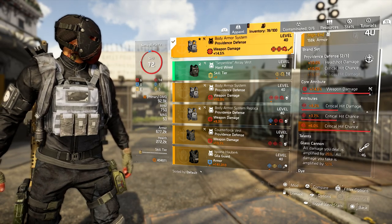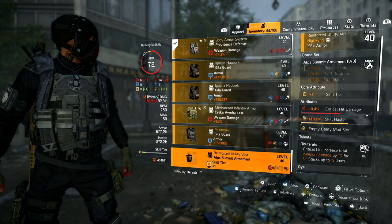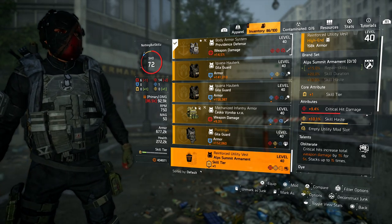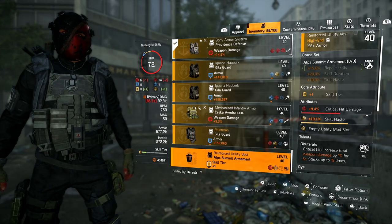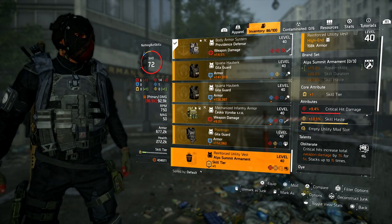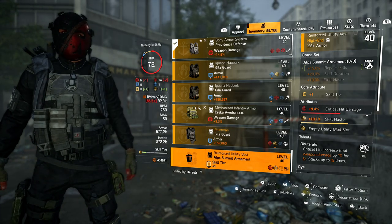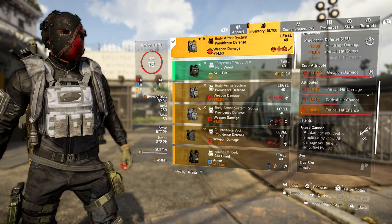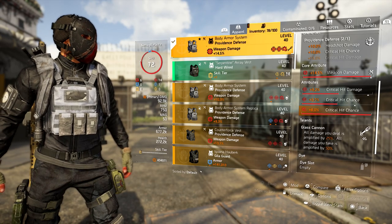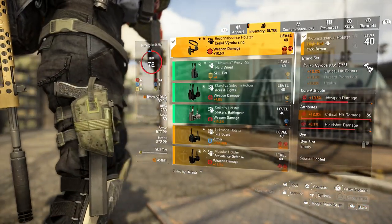If you guys are really struggling with running Glass Cannon, take a look at Obliterate — critical hits increase total weapon damage by 1% for 5 seconds, stacking up to 15 times, so you can have an additional 15% weapon damage. Or you can even run Spark, which gives you 15% damage as long as you deploy your Striker Drone to initiate it. But most DPS players run Glass Cannon or Perfect Glass Cannon — you just gotta get used to playing it, and when you do, it's amazing.